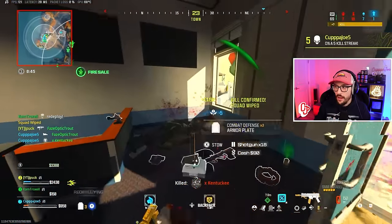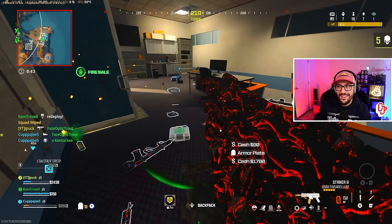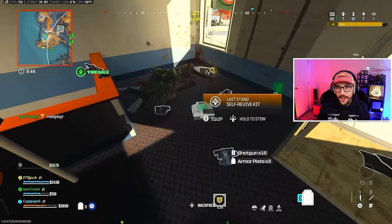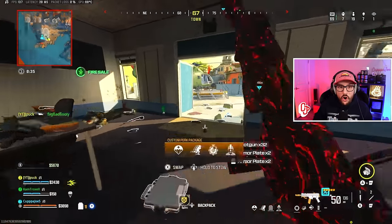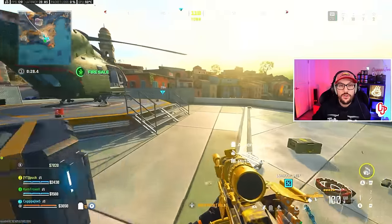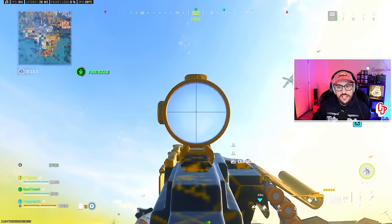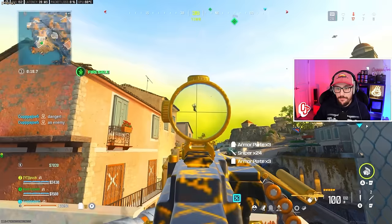We throw the knife for a re-knock, get the down, and wait for the last enemy to push in — we get that kill. Notice how quick this happened: we went from 48 SR to 69 SR, plus 21 right there, and JPuck and Cam both picked up assists. Now we're back in — don't forget you can land right back on your stuff. I grabbed the durable gas mask which will be crucial for later on.